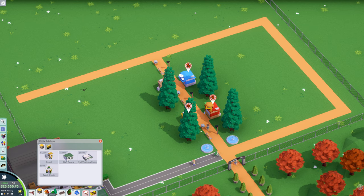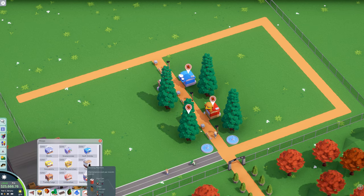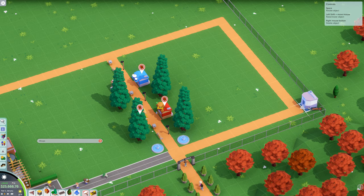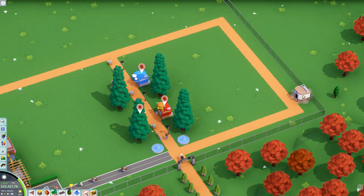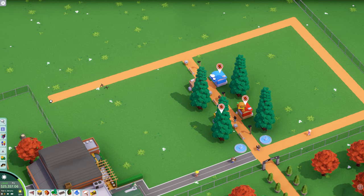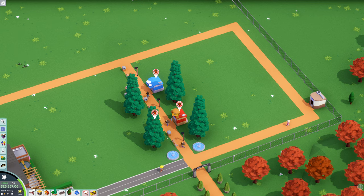We also need to consider the fact that people will need to use the restroom. So we're going to do our toilets, but they're going to be away from the general population — we want to keep them kind of away because people don't like seeing them. We might put some toilets over there too, depending on how many people we get and how quickly they start coming. But let's talk about rides.